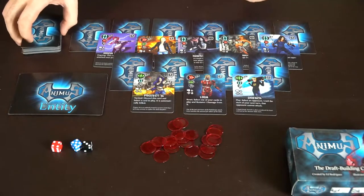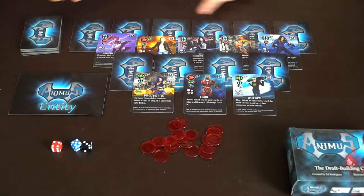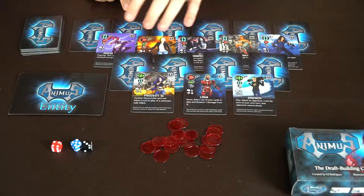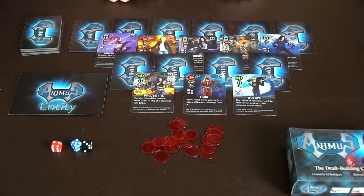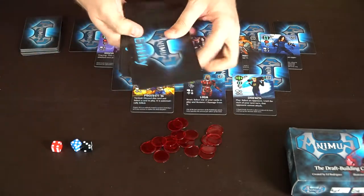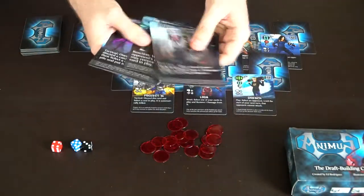To set up, you simply shuffle the main deck and then place them all out in rows of six, five, four, and three, and reveal the second and fourth rows. Then you deal out the entity cards.